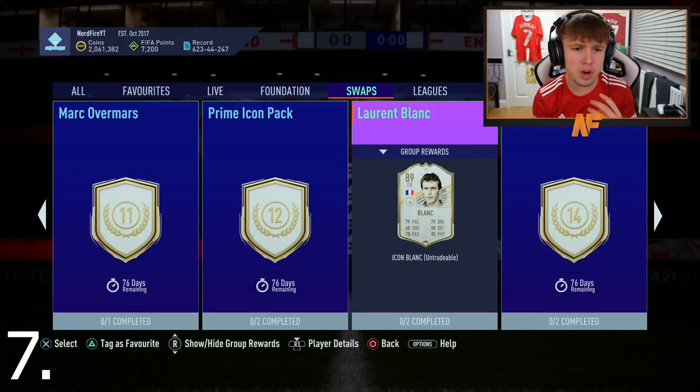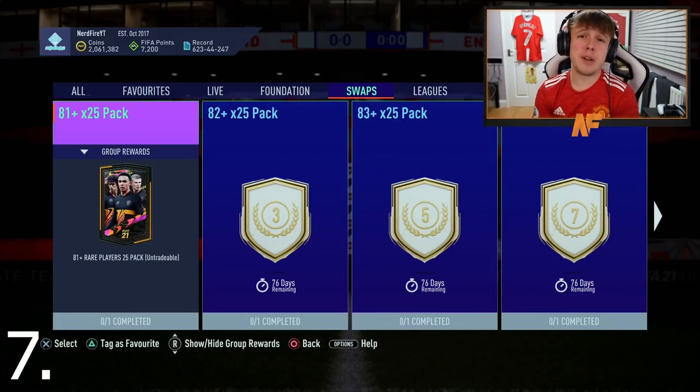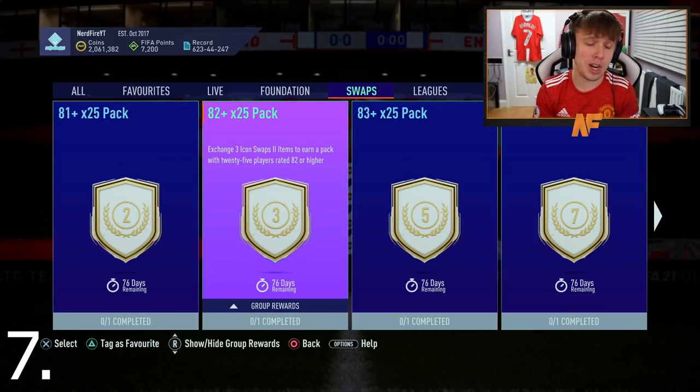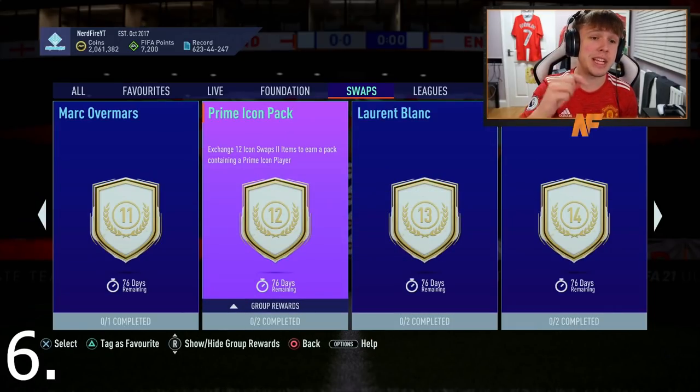At number 7, Laurent Blanc — one of the best defenders in the game. At 13 tokens it's not too bad, and alongside him you can get the 81-plus times 25 and the 82-plus times 25 packs. I'd recommend getting the packs first unless you're really desperate for Blanc. If you need that solid center back, go for him first; otherwise get the packs and then Blanc after. It's a good option because you're getting a guaranteed solid player.